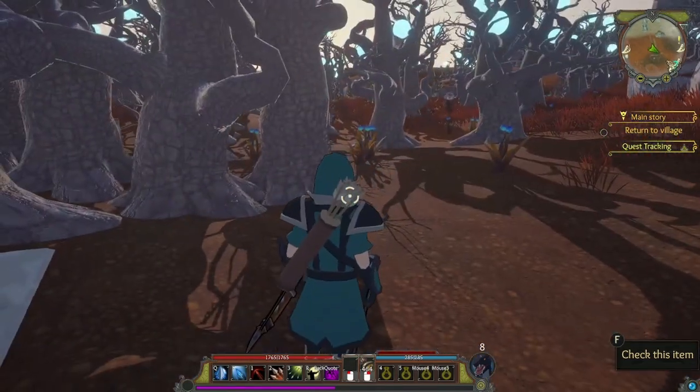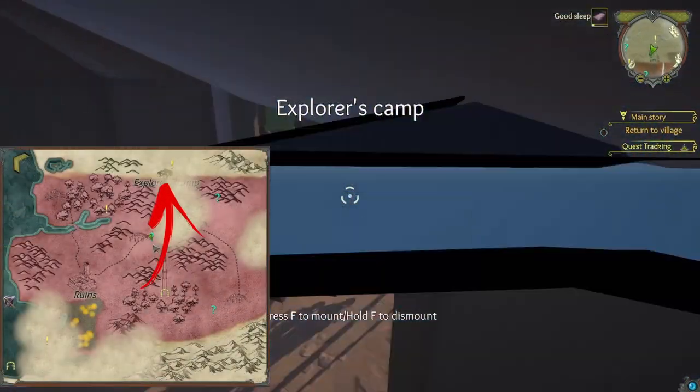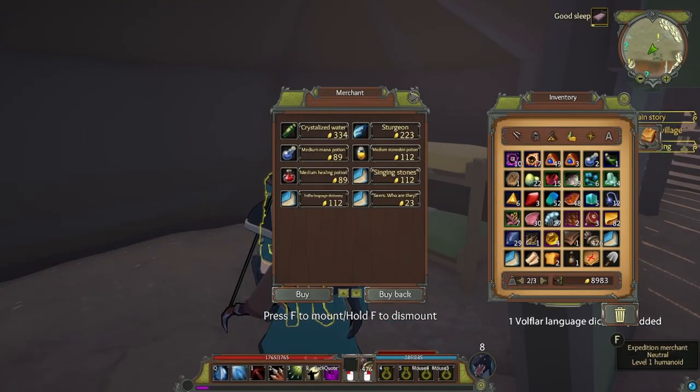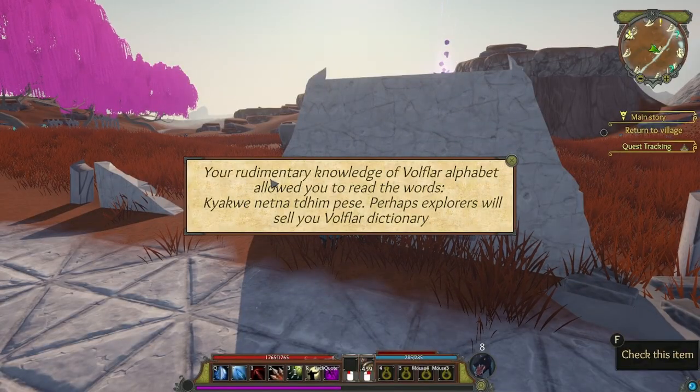That's the second one done. For the third one, head into the middle. First, you'll want to head to the Explorers League and buy the Volflard dictionary. When you've made it to the third unsolved mystery, read the inscription — you'll need the Volflard dictionary.